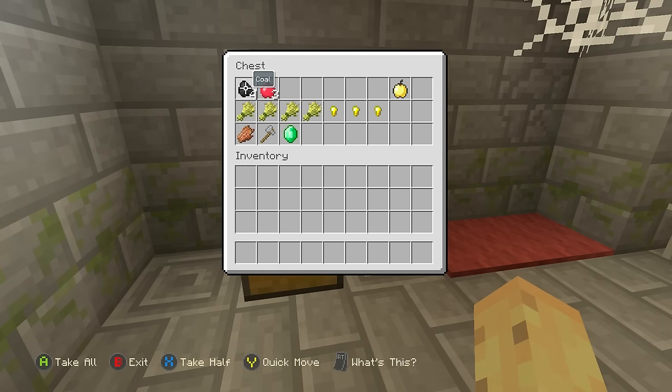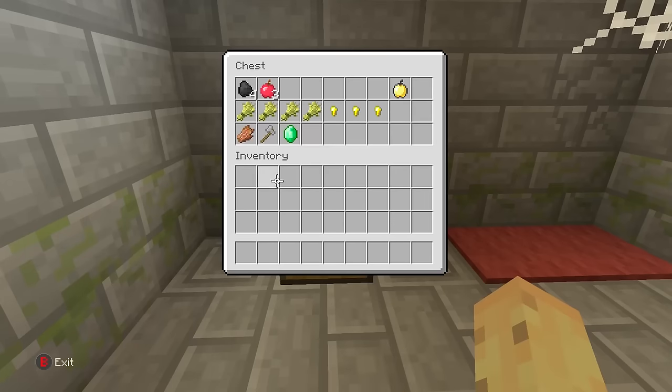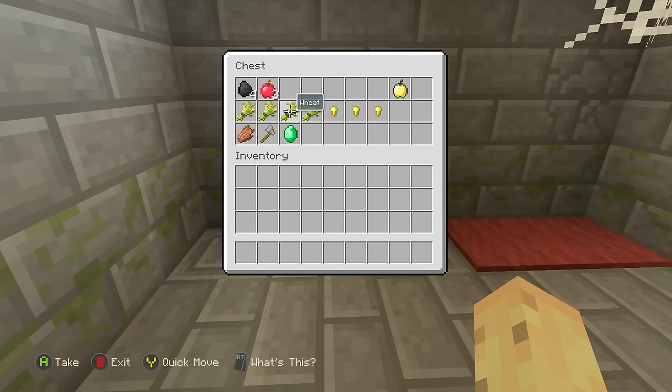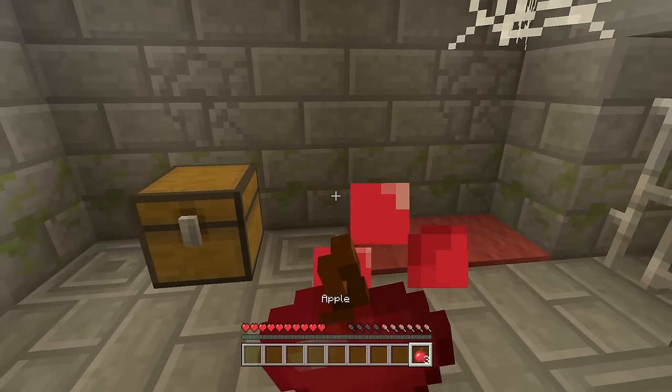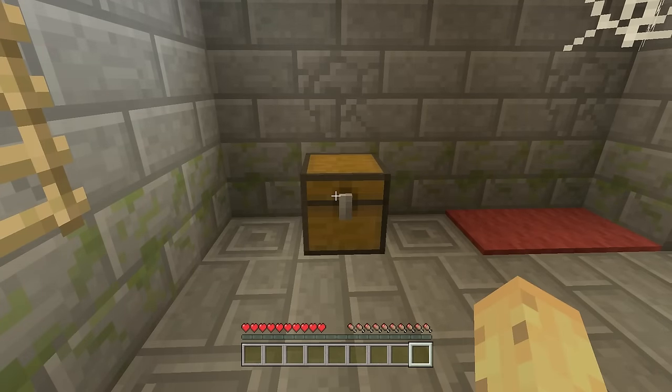On top of the golden apple, the chest can contain coal in stacks of up to four — the most likely drop at 75%. Apples can be found about three quarters of the time in stacks up to three. Below that there's just over a 50% chance of finding up to four separate stacks of wheat, and just over 50% chance of finding up to three stacks of gold nuggets. There's about a 57% chance of finding a single piece of rotten flesh, a roughly one-in-seven chance of a stone axe, and about one-in-twelve to one-in-fourteen chance of finding a single emerald.